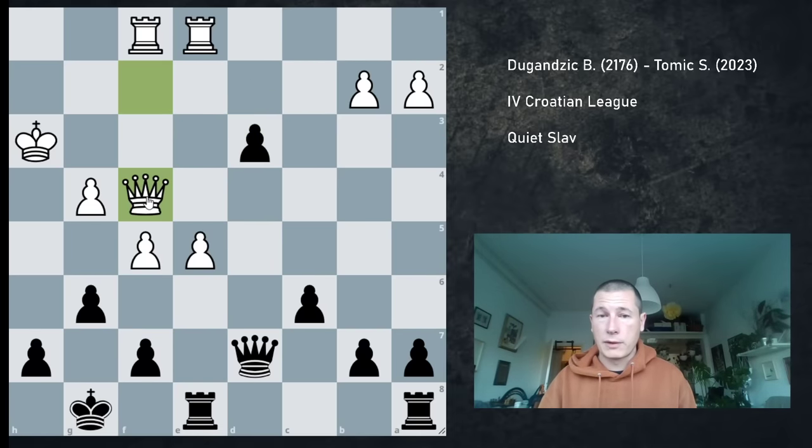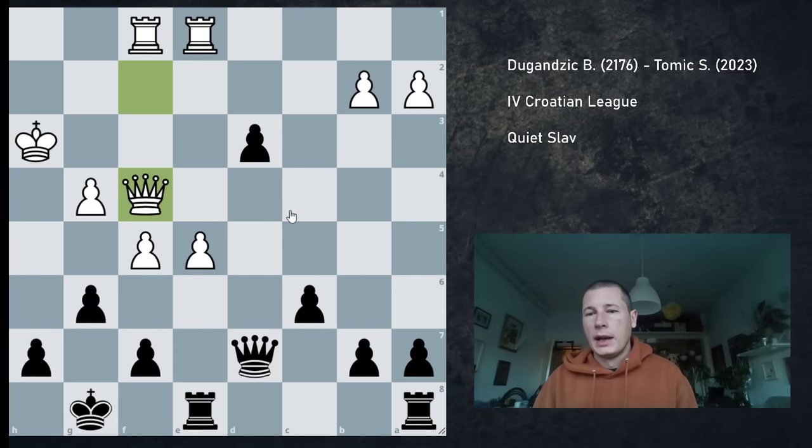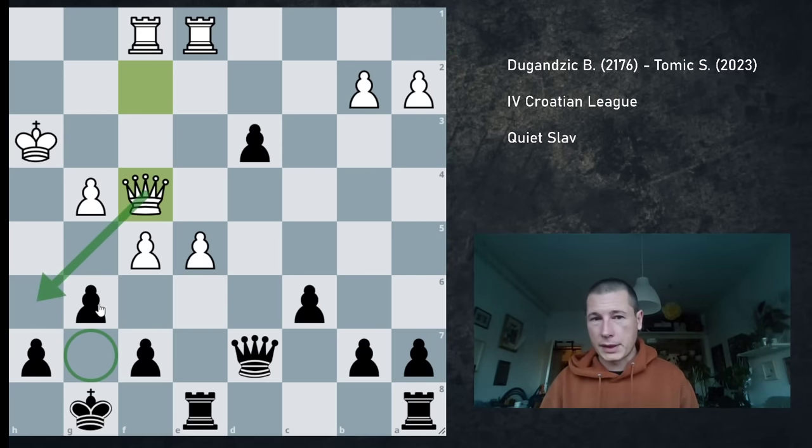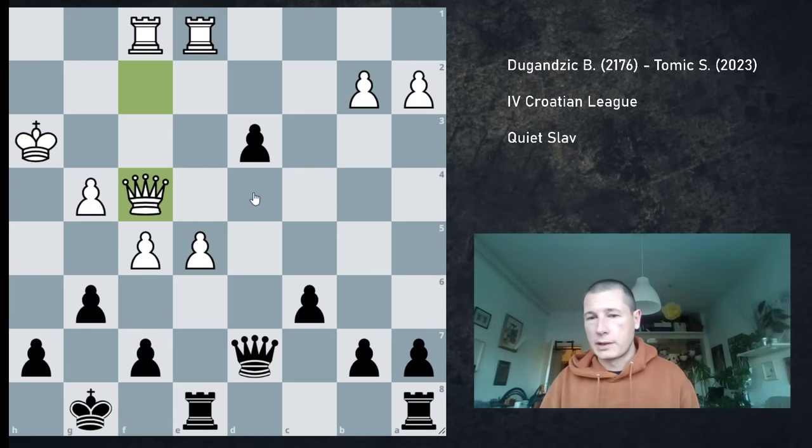Instead, he played Qf4, which doesn't allow these checks on the dark squares because I can cover them. And unfortunately, I lost the game in one move here. I was afraid of my dark squares — of course the queen is coming to h6, the pawn is coming to f6. So I played an incredible blunder. As it always happens, I knew that it was a blunder before he made his move — I knew what I did.